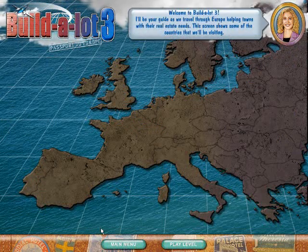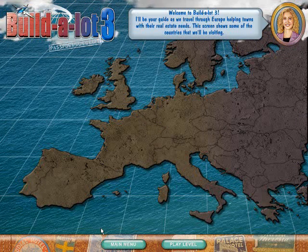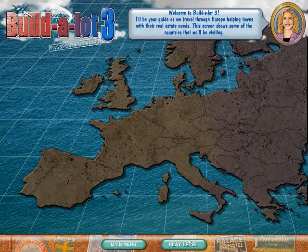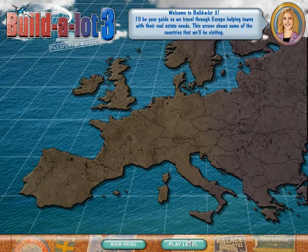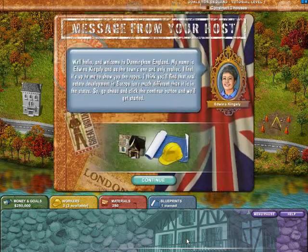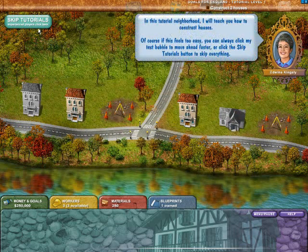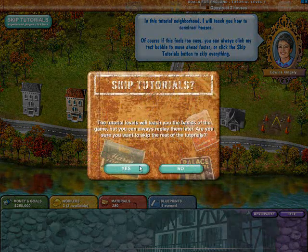If you saw my review of Build-A-Lot 3, I went through a bunch of the core key concepts on how to play the game and how the game normally progresses. It's a strategy game with a fairly easy learning curve to start off, letting you really get started with the bare functionality of how the game plays, and it doesn't jump you right into the fray. Build-A-Lot 3 is a family-friendly game, and just like the tutorial, we're going to skip these intro missions here.